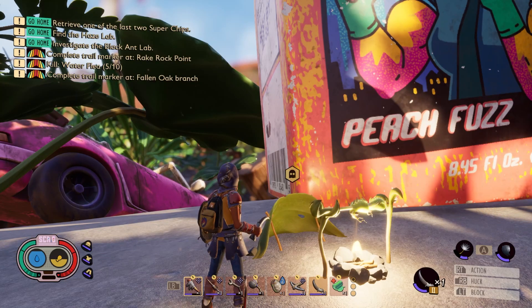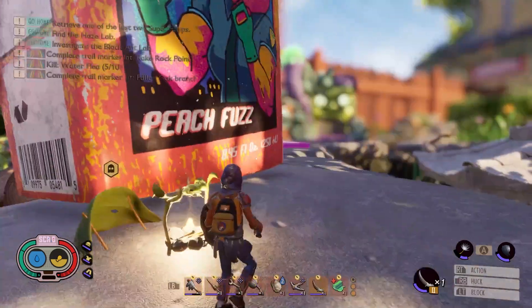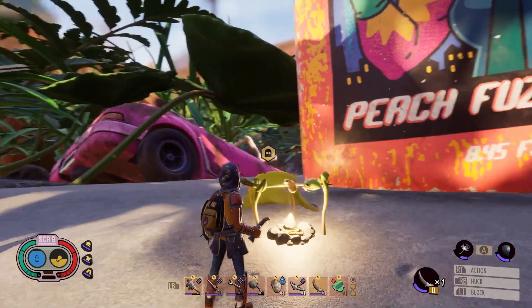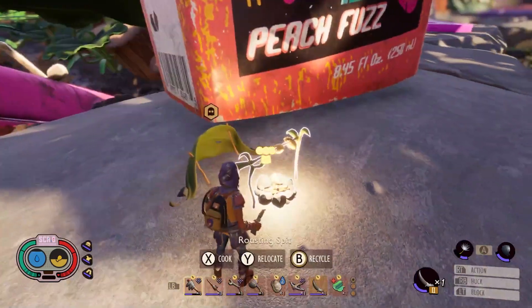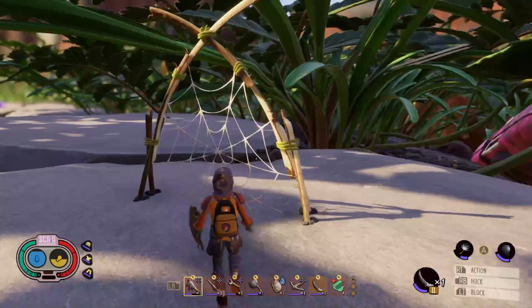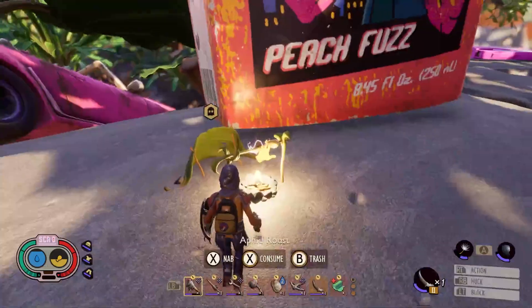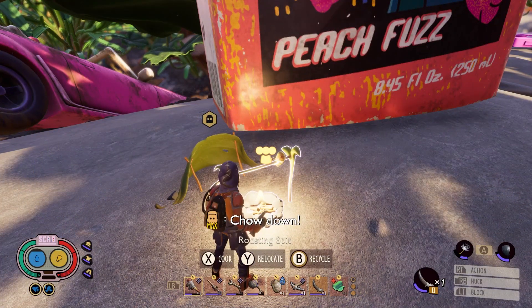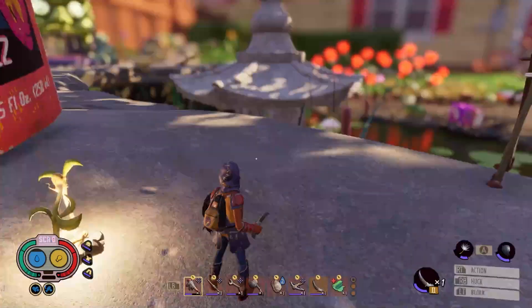Welcome back, dudes — Grounded episode 20. I haven't done much because I really want to explore, so I set up a temporary base camp that hopefully catches some dewdrops. Aphid roast — I love that. I'm trying to use the wolf fang dagger rather than the pinch whacker.